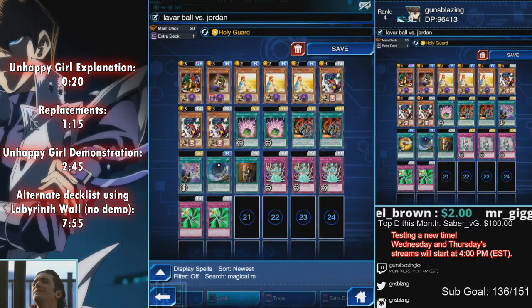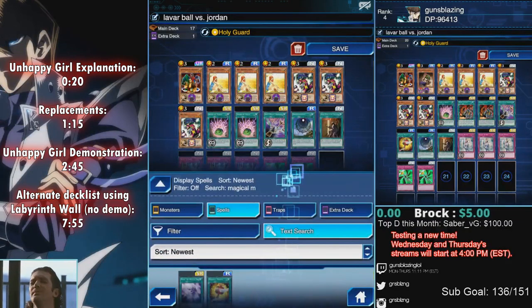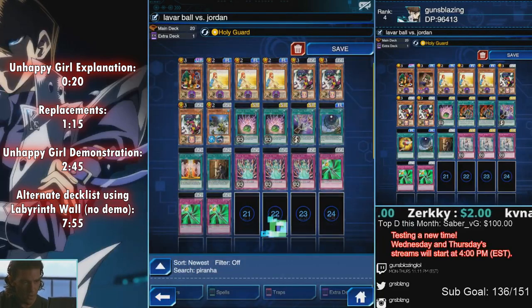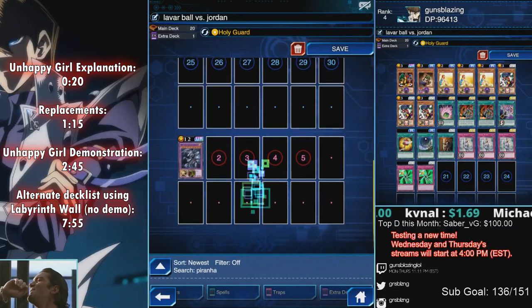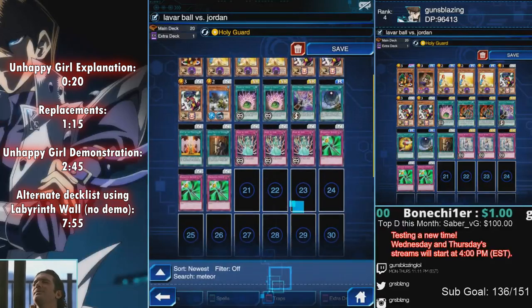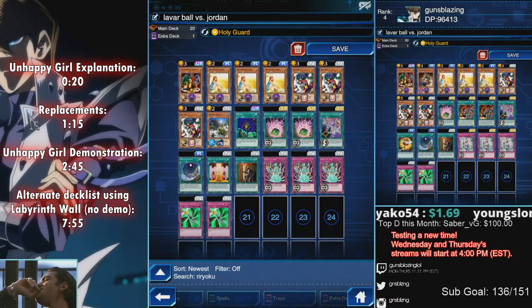If you don't have the Union Attacks, take them out along with Vassal, and use Gift of the Martyr and Piranha Army instead — this also gives you an extra slot. If you're using Piranha, you can also use Master of Oz, or if you don't have Blue-Eyes Ultimate or Master of Oz, just take whatever strongest fusion monster you have — hopefully at least 3000 attack, like a BEUD or similar. You can use Reiyoku before Gift of the Martyr to get your Piranha over 5000 attack.